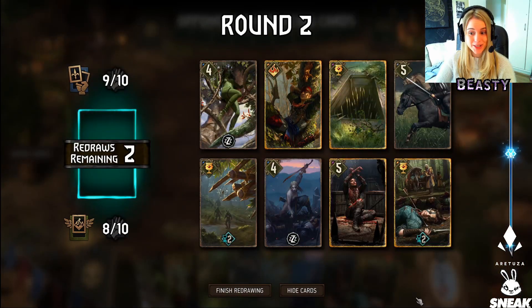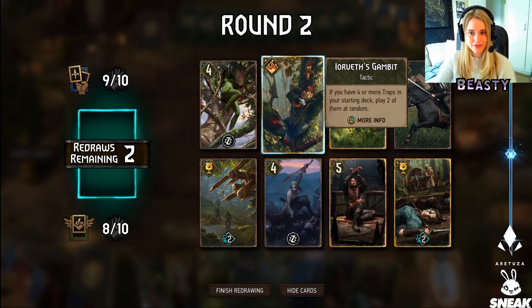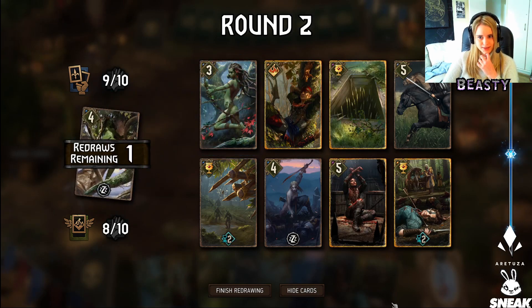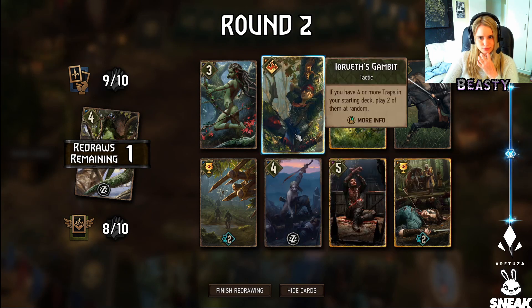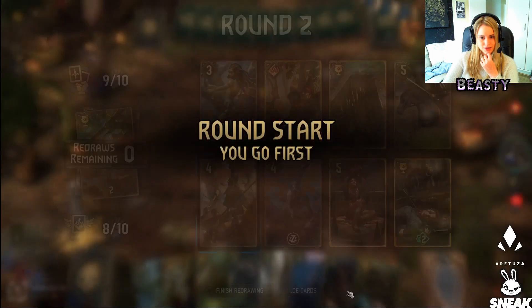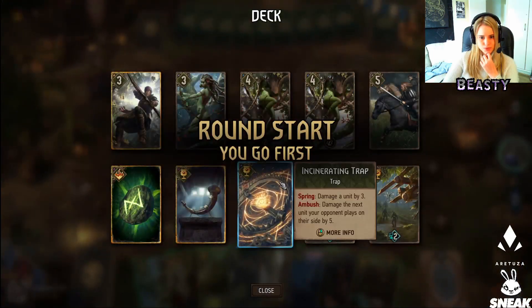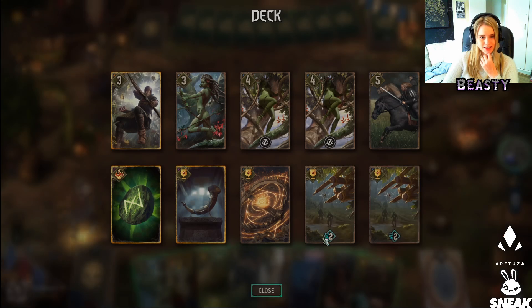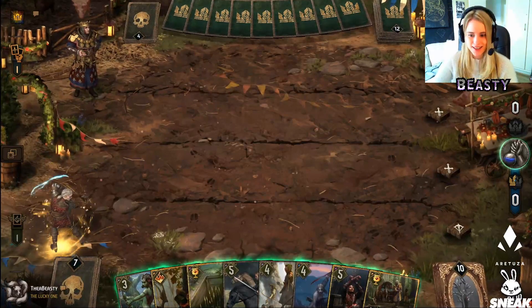Really good hand — we have an elf, a tactic, another elf. I say we get rid of the poison. If you have four or more traps in your starting deck, play two of them at random, so we do need to shuffle these back. Okay, we do have two more traps — that's good. Let's push, shall we?